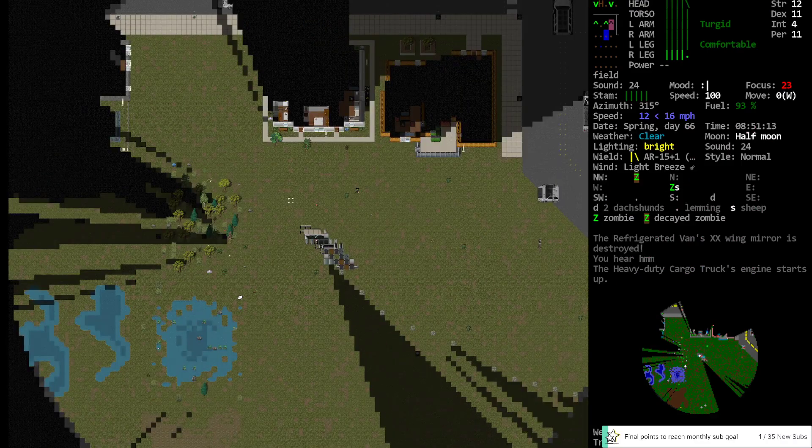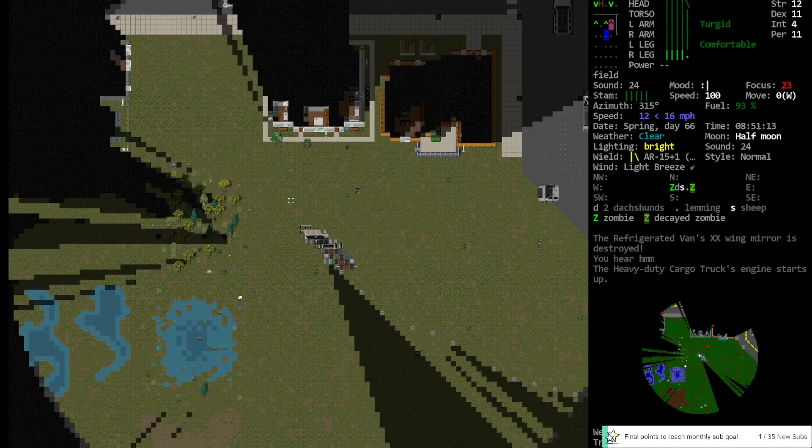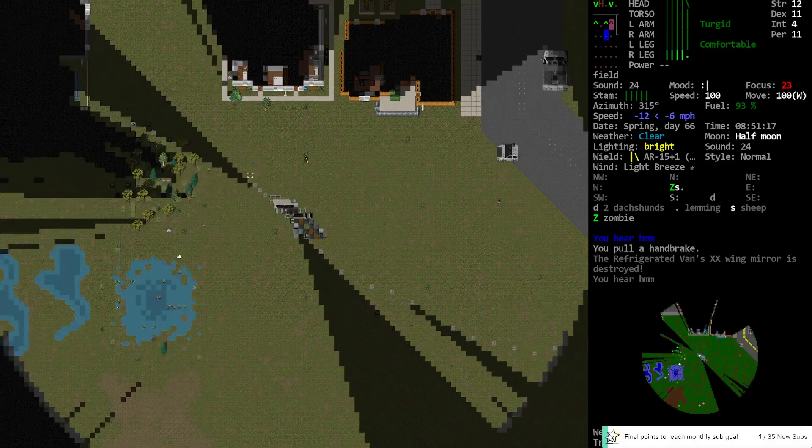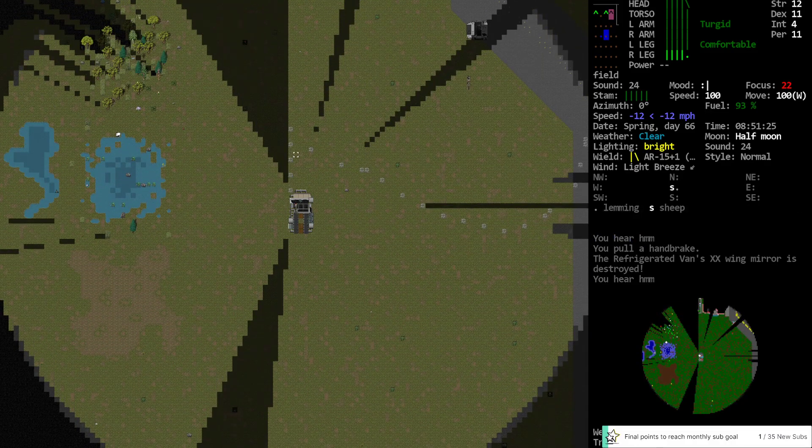Get out and kill this zombie and then re-approach? Or just try to take a look through the house? Let's back off. I don't know how many things are following me currently. We got sheep and lemmings over by the pond.